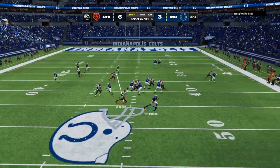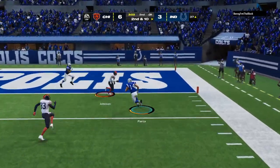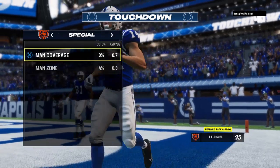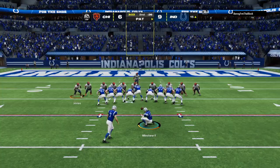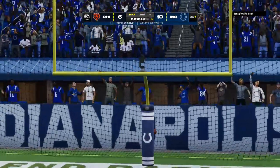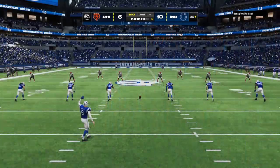Again it's Richardson, sliding out of the pocket. Pass complete downfield, it's Pierce. Touchdown! Alec Pierce, 37 yards, and the Colts are once again back in front. Extra point by Gane is up and good, and that will make this a four-point game.